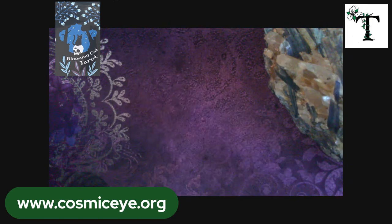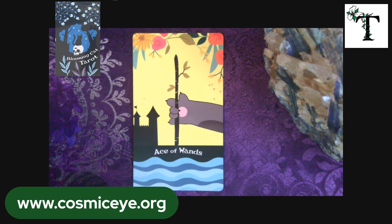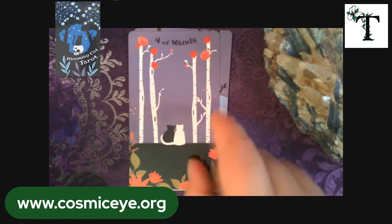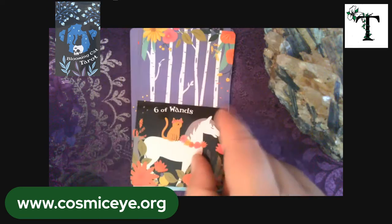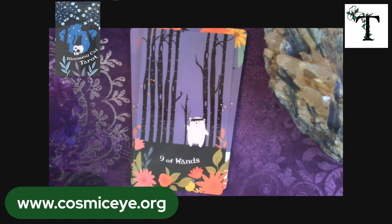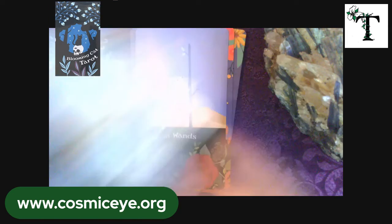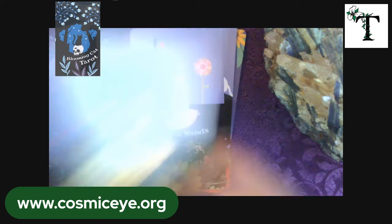Let's make some room and we will start looking at the suit of Wands. Here we have the Ace of Wands, followed by the two, three, four, five, six, seven, eight, nine, ten — poor little kitty with a great big burden — the page of Wands, the knight of Wands, the queen, and finally the king.